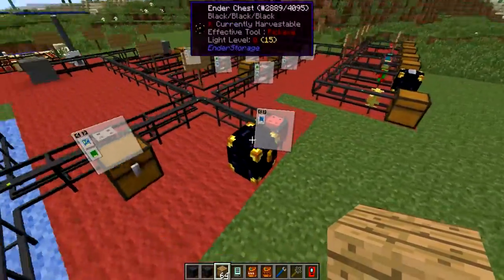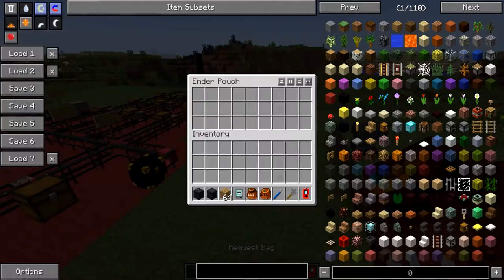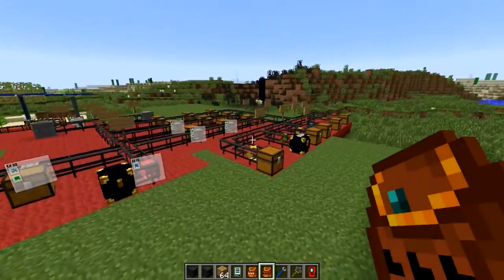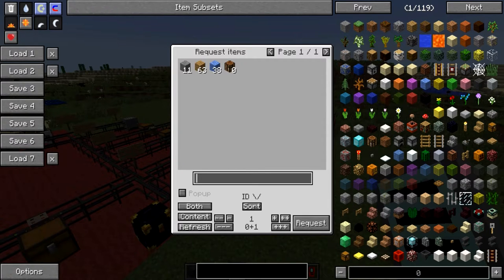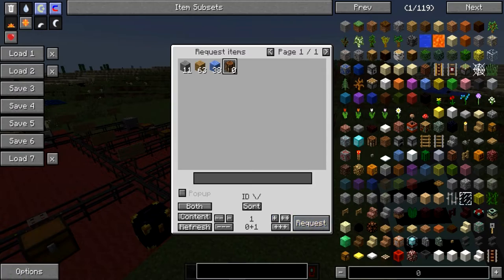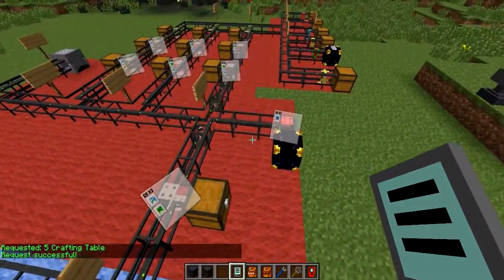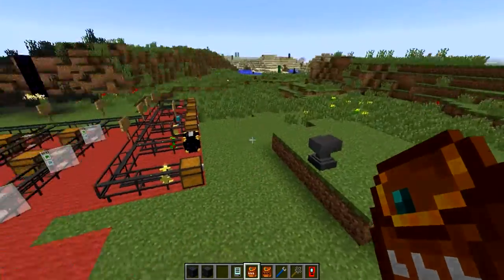I've swapped my item chest for an ender chest so I can both input and request items easily. For example, I put some wood in and it gets sorted into the appropriate chest. In the remote orderer you can see a crafting table icon showing zero stock, meaning it has none in storage but can craft it. I select the item, set the quantity to five, hit Request, and it sends the items to the crafting table, shows the progress, and delivers the crafted items to the destination bag I selected.